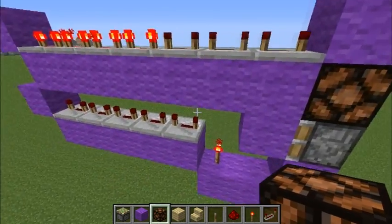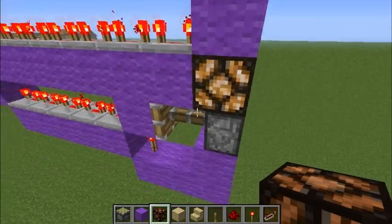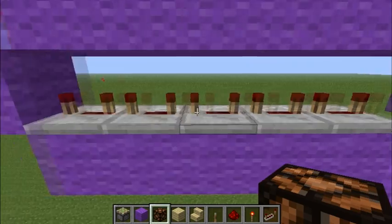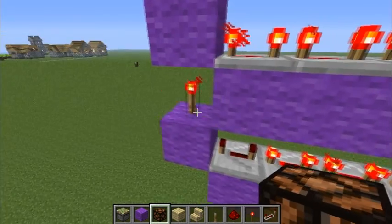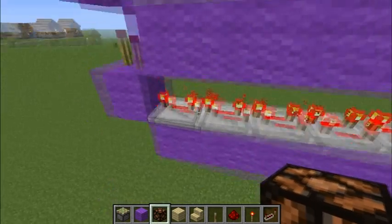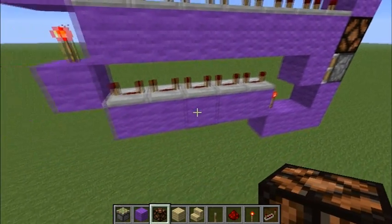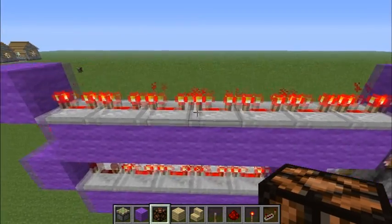So it actually extends and retracts this. When this gets extended, it stays over top of this torch until all these repeaters right here get powered and go up to here. It takes one, two, three, four, five — about 20 ticks — so it takes about four seconds for it to depower.